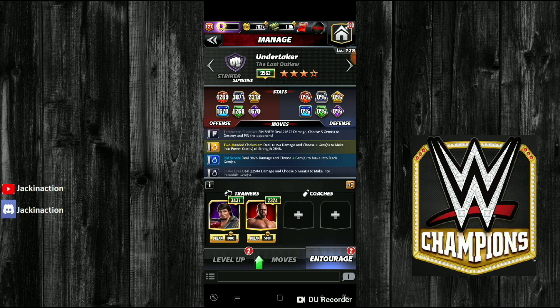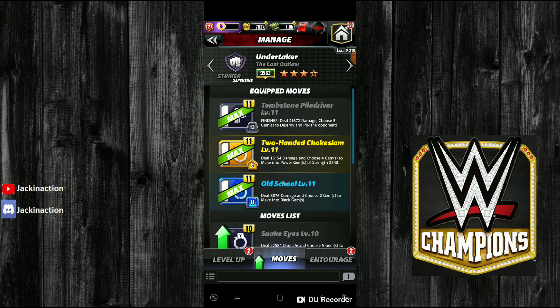I have been putting Jerry Lawler and Titus O'Neil on him, and put Old School, Two-Handed Chokeslam, and Tombstone Piledriver. I put the Two-Handed Chokeslam instead of Snake Eyes or anything else because it's only six gems to activate, so I keep one three-gem match at the beginning and I'll get it pretty much right away. It's sometimes hard to find a blue or black gem match, so having that yellow just in case is a lot of help.